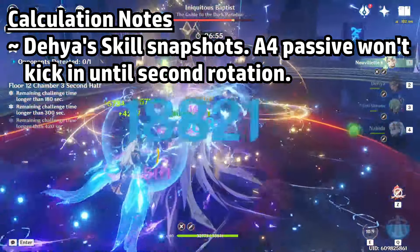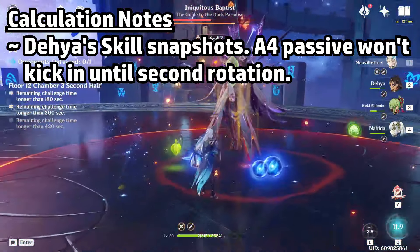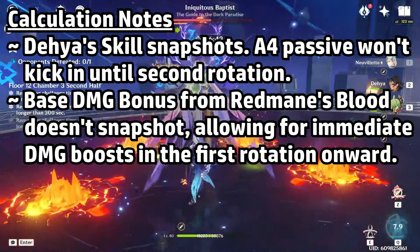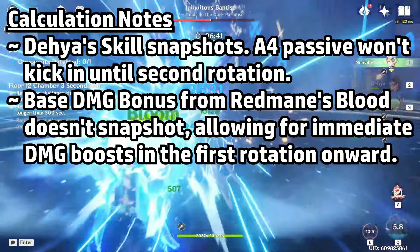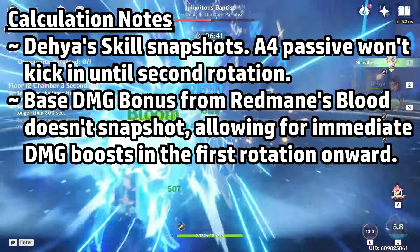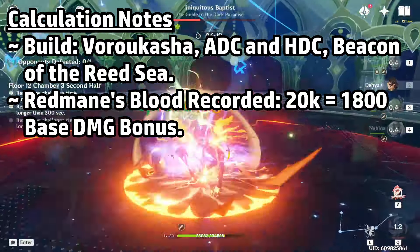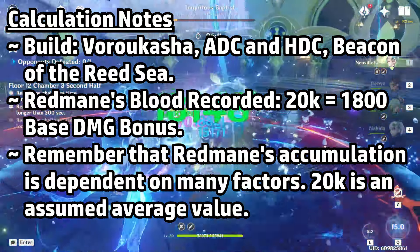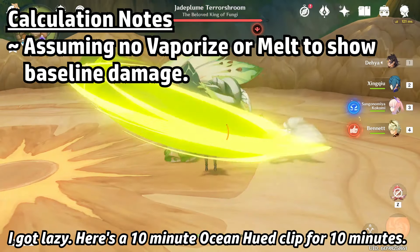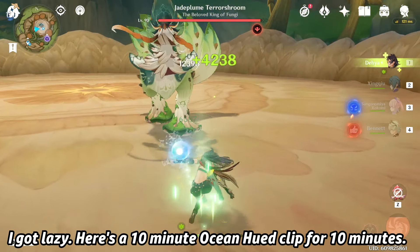Now that I've covered her kit, we can take a look at her damage calculations with the stats I have now. A few notes: I want to emphasize that Dia's field snapshots, which means the attack bonus from her A4 wouldn't kick in until the second cast. So this calculation round assumes the damage is from the second rotation, when you already have Redmane's Blood taken in. However, base damage bonuses don't snapshot, which means even in the first rotation, Dia's damage will start to ramp up as her team takes more damage. For the build, I'm assuming she's using Vorokasha on both ATK and HP builds, using her signature weapon, and that her Redmane's Blood is around 20k recorded — I got this number after face-tanking a bunch of damage for a set time. At level 8, that's 9%, so her base damage bonus is around 1800.